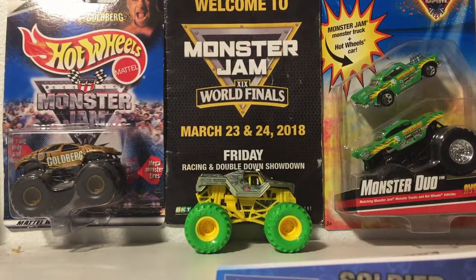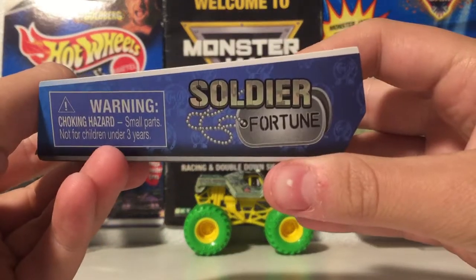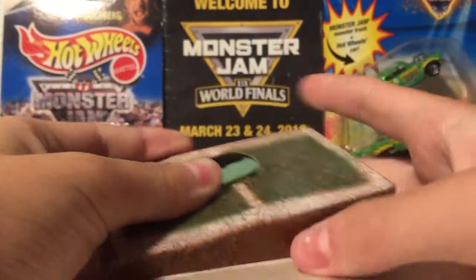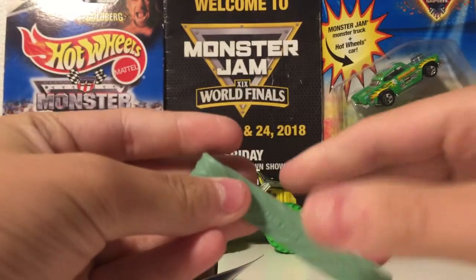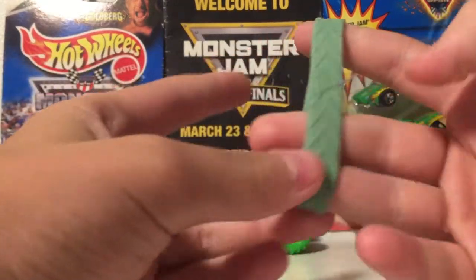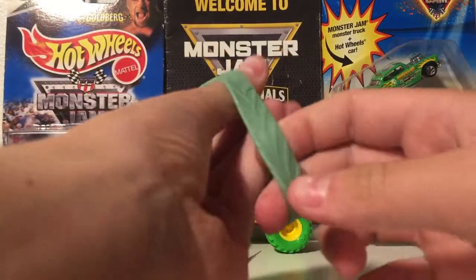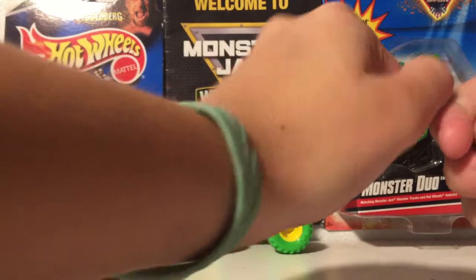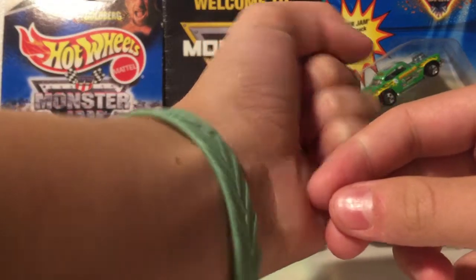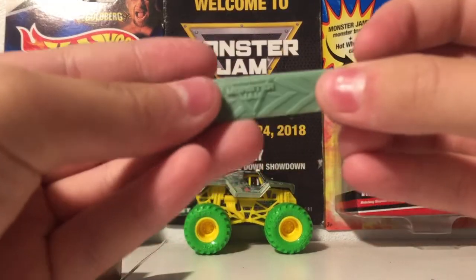Let's get this unboxed — awesome, there we go. Soldier Fortune's about to roll off just like that. All right, let's take a look. You can see the awesome logo. Let's take a look at the wristband color here — it's like a weird green color. I don't know what the color is, but let's see if they can fit on my tiny hands. Wow, fits on my tiny arm — that's pretty funny.